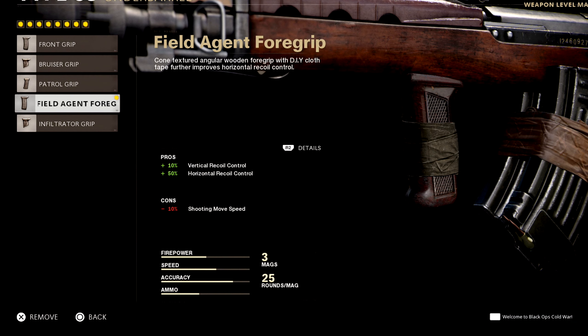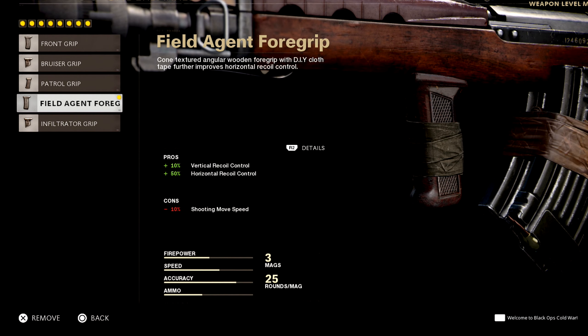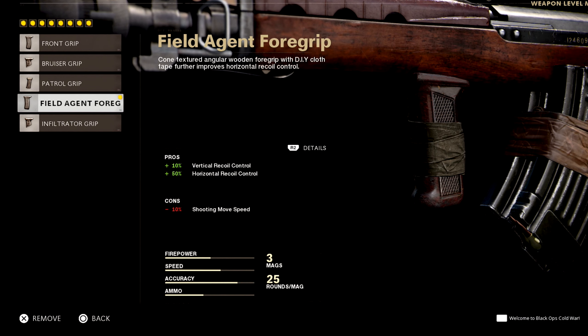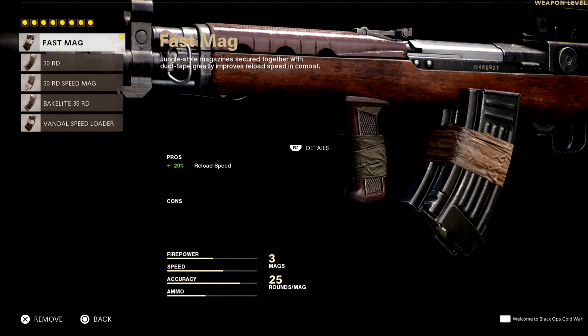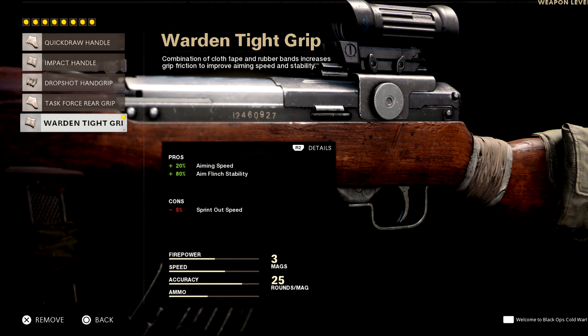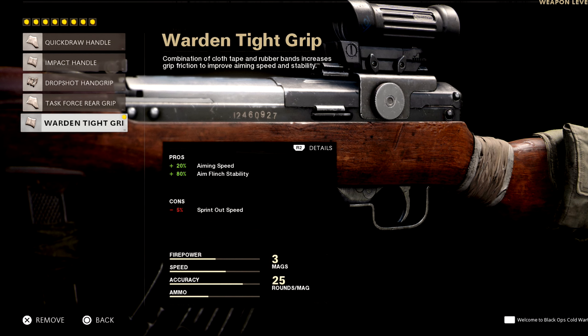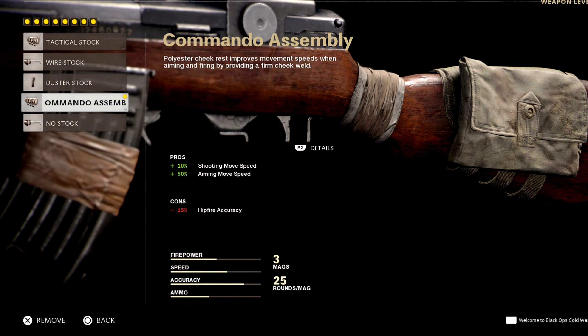For the grip, this is what brings back that muzzle velocity higher up, and this attachment is what makes this gun so crazy with recoil control — it barely feels like it's even moving. For the magazine on this one, I don't use the 30-round mag. I actually feel like having a 20% reload speed is definitely the way to go. For the handle, aiming speed is up by 20% and aim flinch by 80%, and you only lose 5% sprint out speed — really good. For the stock, shooting movement speed up by 10%, aiming movement speed up by 50%, and you only lose 15% hit fire accuracy. But really with this gun, you're not hit firing a lot.